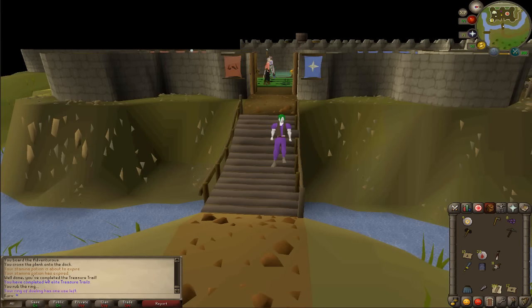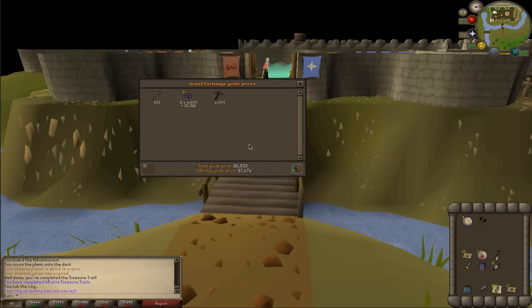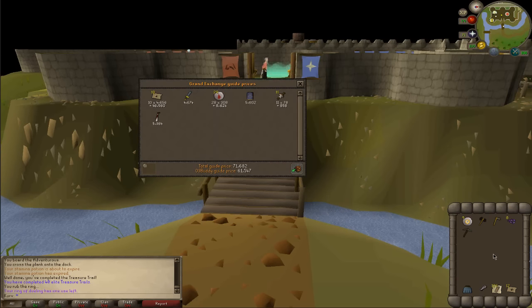Alright, let's go ahead and see who won the first episode of Treasure Trials. I have a feeling it's not the easy clue. Easy clue clocked in at approximately 1,565 gold — nothing really good there. Let's move on to the medium clue. The medium clue ended up netting us about 37k, 37.4k — not too bad for a medium honestly, though it could have been a lot better if we got a pair of ranger boots. So 37.4k — currently the leader is the medium. Let's take it to the hard clue, which I think could be the victor unless these oak planks in the elite bring it up to par.